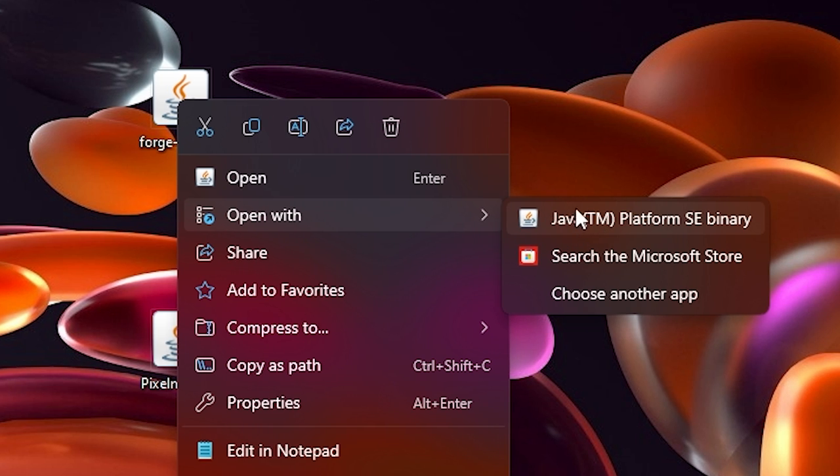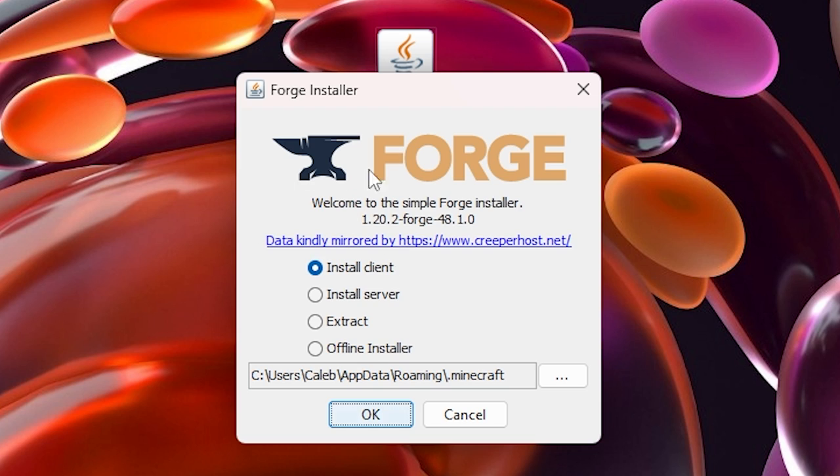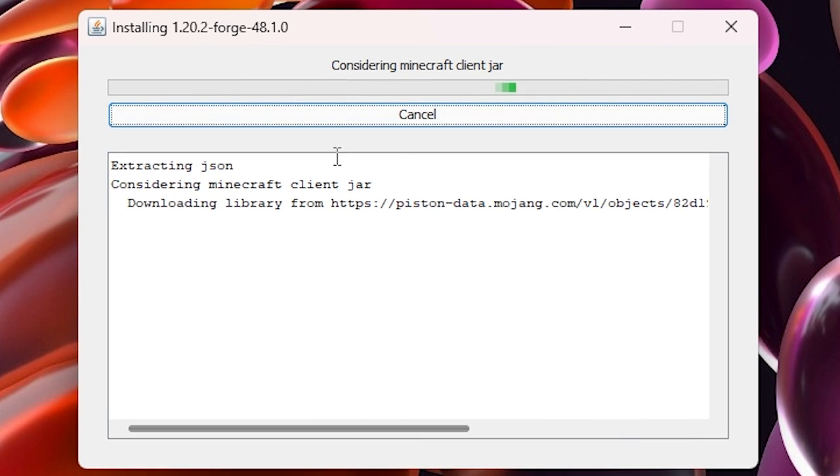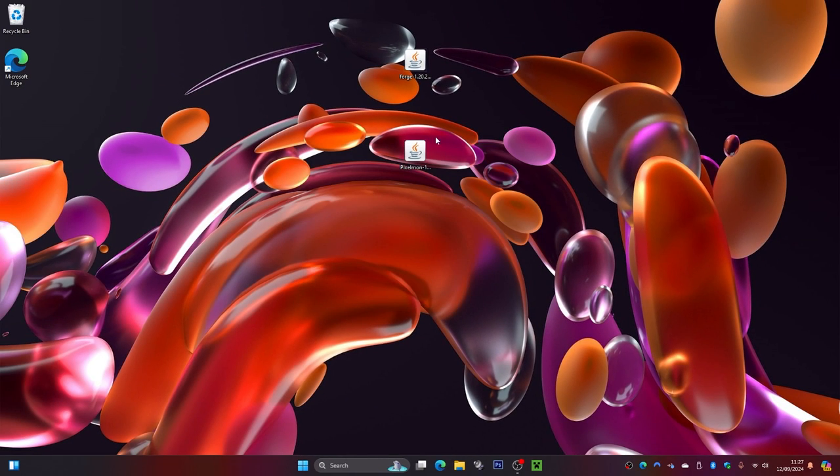Once you select Java, it will give us the option to actually install Forge. From here, make sure the destination is set to our .minecraft folder, then click OK. Let this install — it shouldn't take long at all. Mine took about 25 seconds. Click OK, and we can now get rid of the Forge installer.